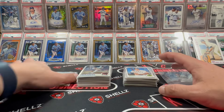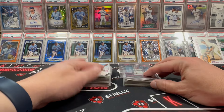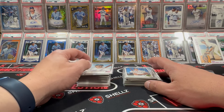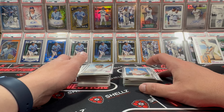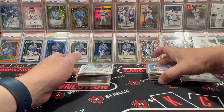As you can see, a little bit higher on the stack over here. Probably hard to tell from there, but it's a bigger stack for sure because you get a relic or auto and a Chrome card per box out of the hobbies. We did pretty well on the retail too — about one hit every other box or more. I think we got 19 hits. So just under one every other box, which I was pleasantly surprised about.